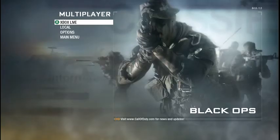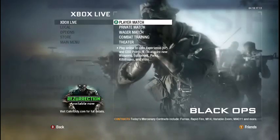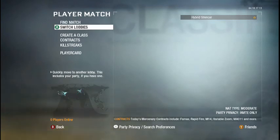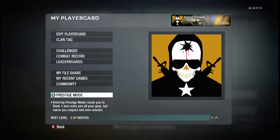So first you got to go into multiplayer, and then once the multiplayer loads up, you want to go into Xbox Live. And then what you want to do is go into Player Match. As you can see I'm level 50 right now, let me go prestige real quick.